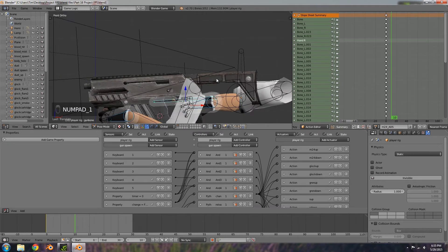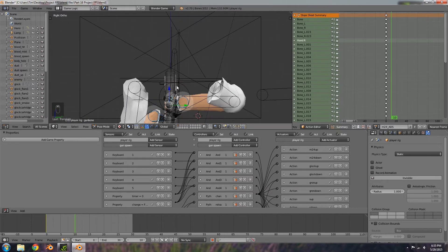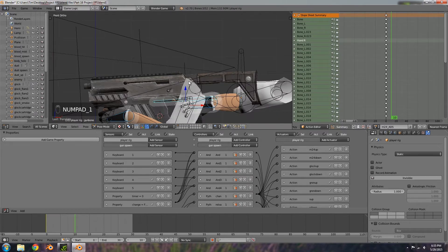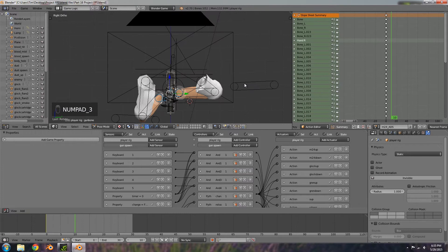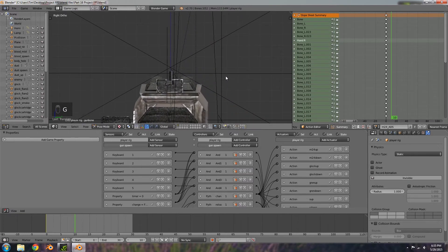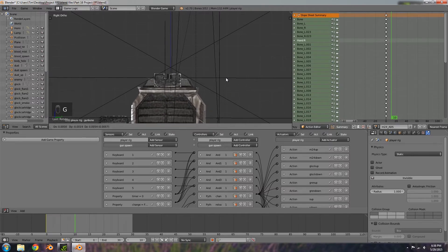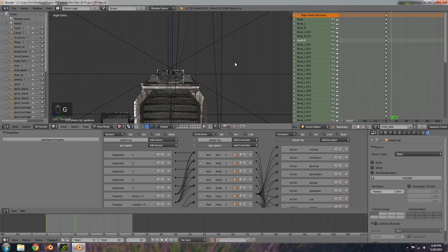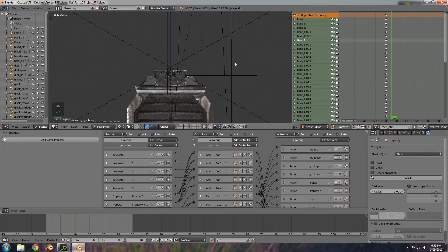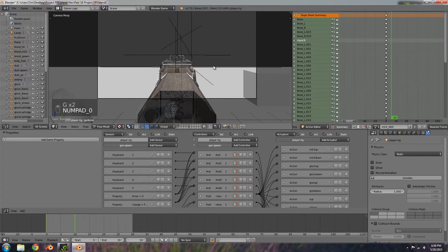Press numpad 1 and numpad 3 so we can see where our ray is being shot from. Go to numpad 1 and straighten this up by rotating it, then go along to numpad 3 and move this up. Press R+Y to rotate on the Y-axis so it's just popping out, then R+Z to get it right in the middle. That should be good — maybe down a little bit.